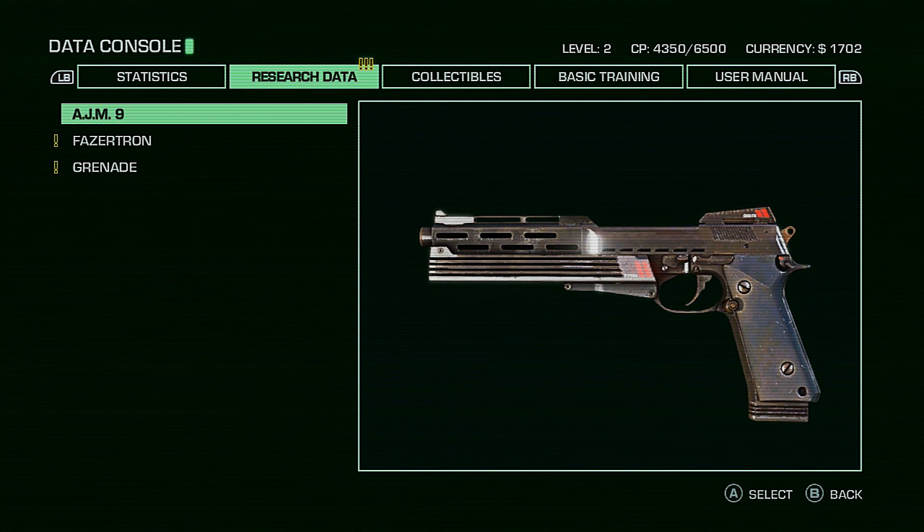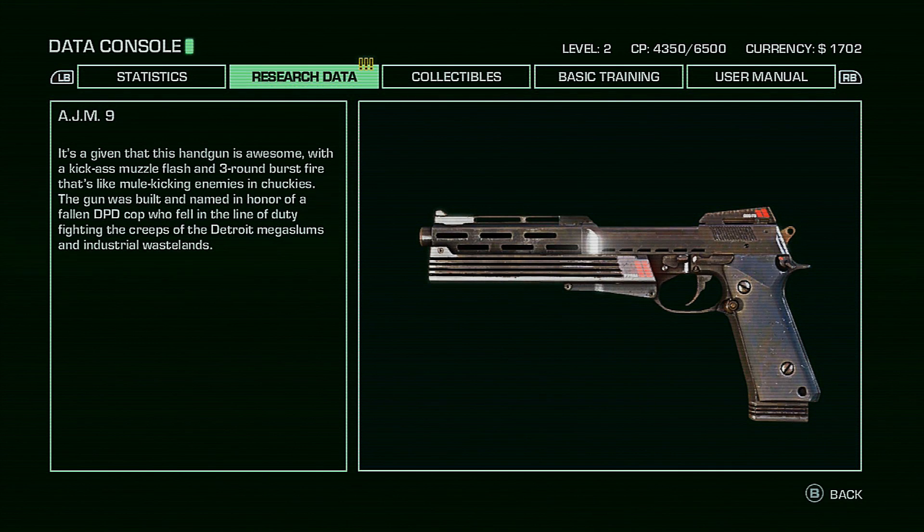That looks just like Robocop's gun — they tweaked it a little bit, but then they had the nerve to call it the JM-9, like Alex J. Murphy Nine. Kick-ass muzzle flash, three-round burst fire, kicks like a mule. The gun was named in honor of a fallen Detroit Police Department officer who fell in the line of duty fighting the creeps of Detroit's Vegas clubs and industrial wastelands. Oh yeah, definitely Robocop's pistol.